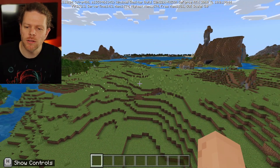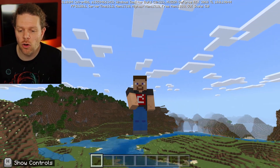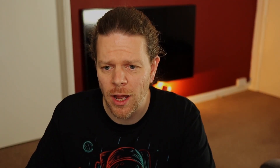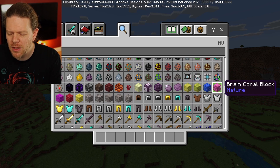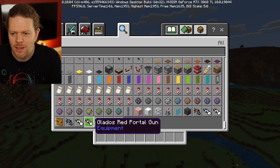Without further ado, let's dive in. Here we are, first loading up our game with the portal mod — everything looks kind of normal, totally fine. Let's go into our inventory and take a look around. Scrolling down, first thing I can see is a portal tube, a big door, and some different construction materials for building portal worlds.